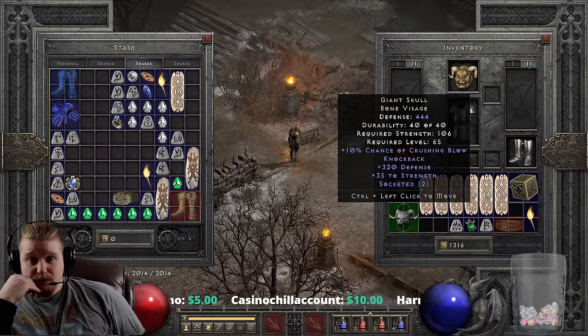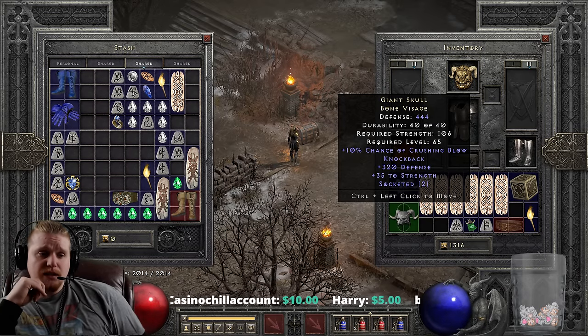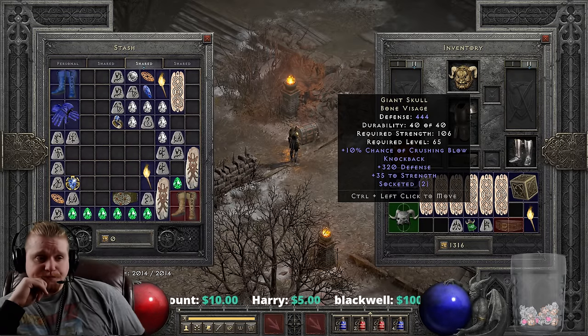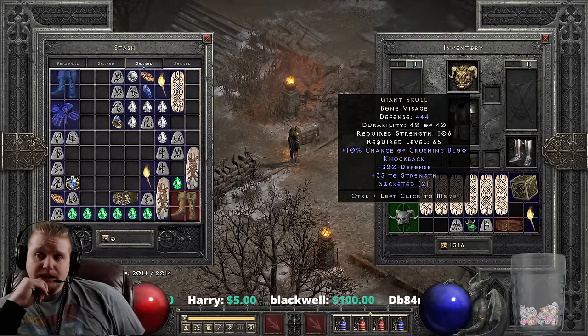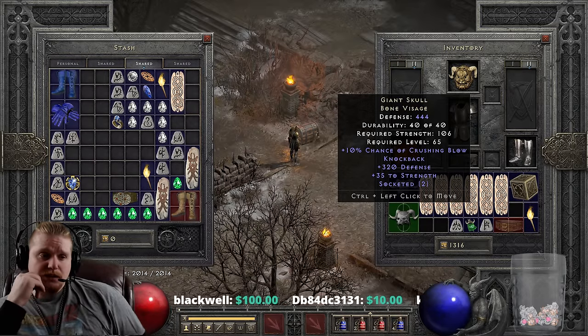I'm kind of struggling for a way to maintain Knockback on the Blade Fury Assassin, and I really would like to keep it. I've actually resorted to using crafted gloves specifically for the Knockback. I think this could come in handy on that build, and not only that, but if it applies during Blade Shield it could be very interesting.